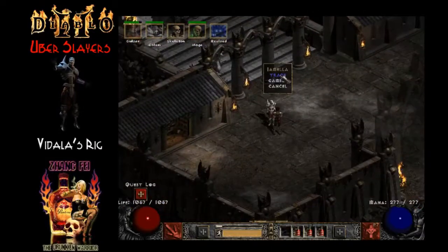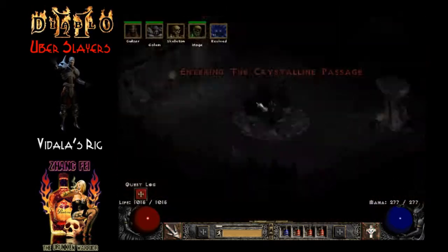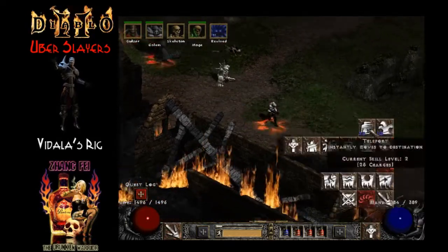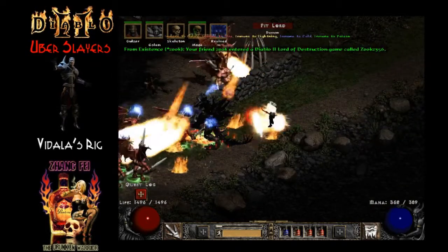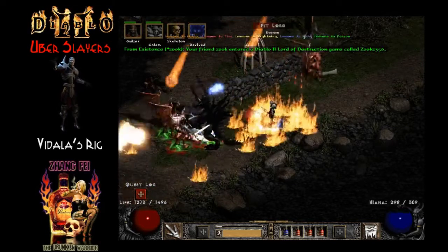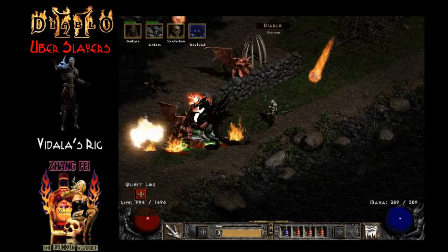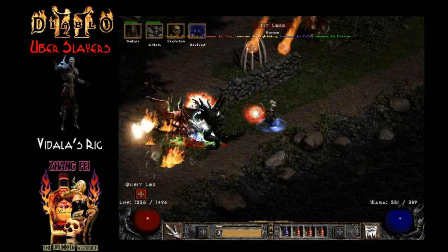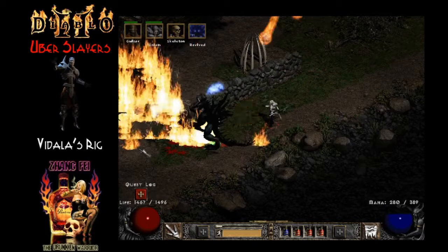I pretty much always have either amulets or circlets for each class when I play around — especially for summoners, if you're not doing a lot of MFing, a teleport charge is all you need, especially for Ubers. Diablo's already hurting, so this shouldn't take much longer. Some breakpoints we did hit: we were at 60 faster cast rate, hitting the 48% breakpoint at 11 frames between each cast. For faster hit recovery we didn't quite get to 148, but we did hit 124, surpassing the 86 breakpoint at 6 frames between each animation.